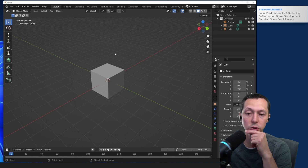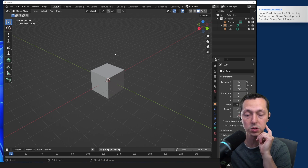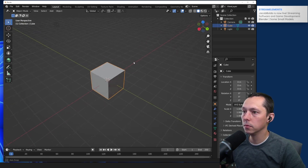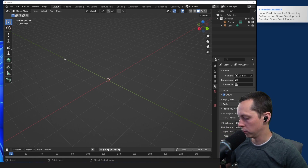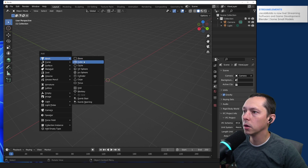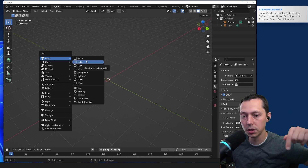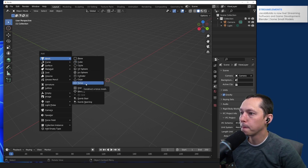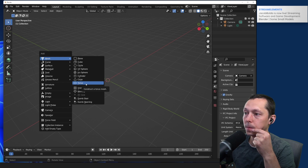Speaking of spokes, now that we know how to do radius-type things with geometry nodes, we could potentially do something like a bike wheel — but that might be a future one. For the chair, we need a surface to sit on, legs coming down, and then the back, which is kind of like a torus with spokes coming down. Let's maybe start with the actual chair seat.